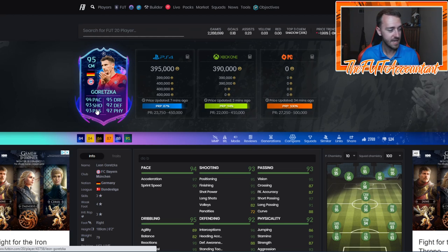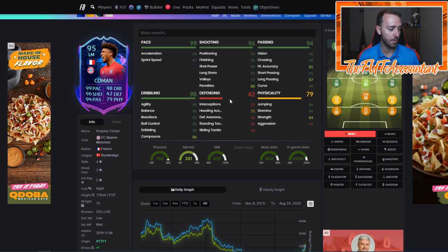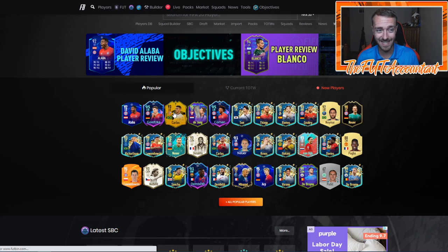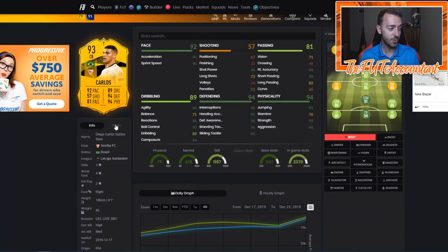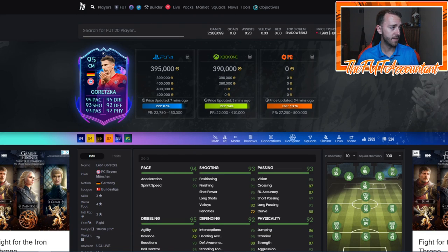If you need a midfielder in the Bundesliga, Goretzka is your guy. Coman got his upgrade as well to 95 — he's got an insane-looking card too. Diego Carlos got his 93 as well, now pushed two ratings higher than his Team of the Season. If you turned that card into an SBC at any point during TOTS, you're not feeling too happy about it because this card looks incredible now and is even higher rated than the TOTS — huge respect to Sevilla for winning the Europa League.